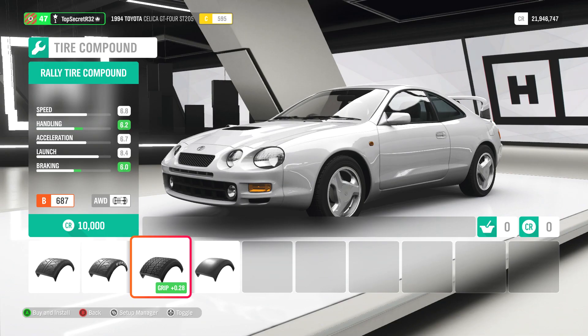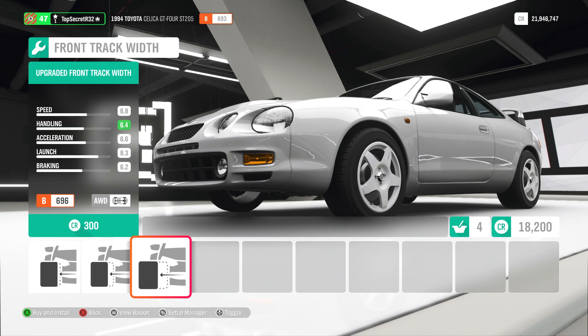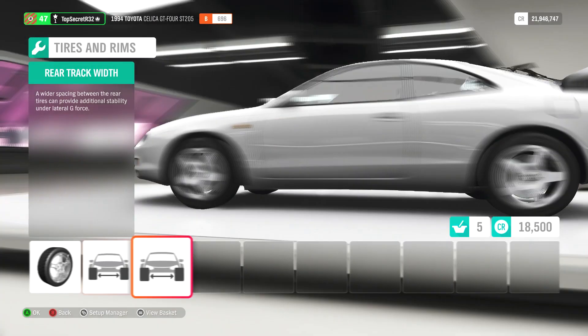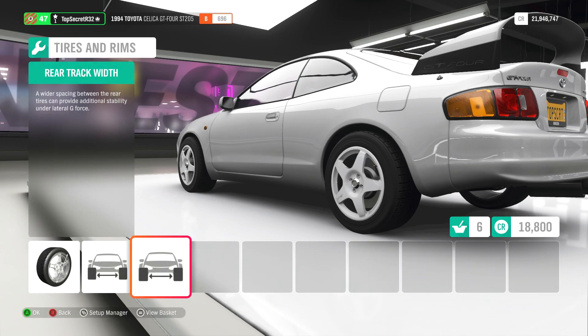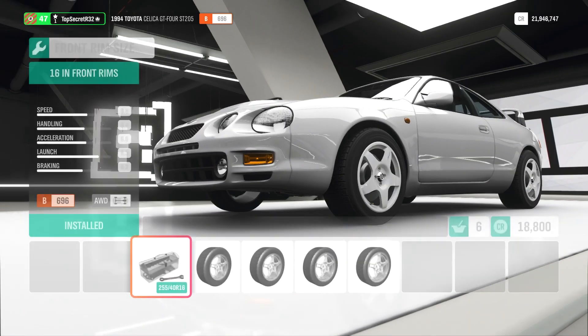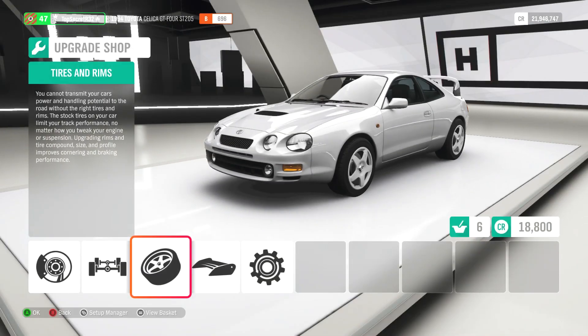I'm going to start with the most obvious thing first — put on rally tires. I'm looking at a picture of the ST205 GT4 and these wheels look like they're actually meant for rally as well. The car did have an improved track over the previous ST185, so I widened the tires. It already has 16-inch wheels on, which is what the actual car had too, so we'll leave that.